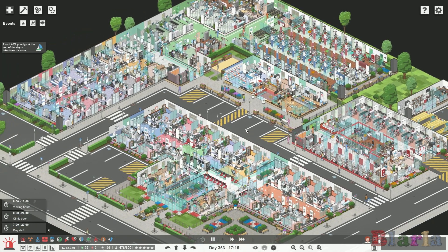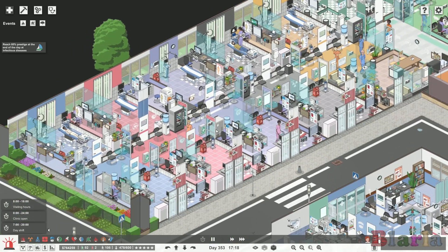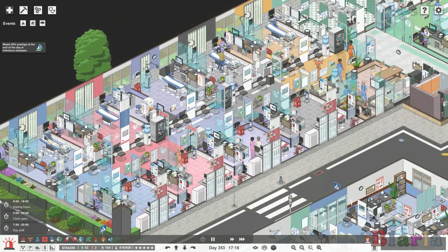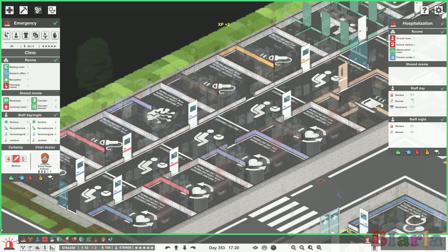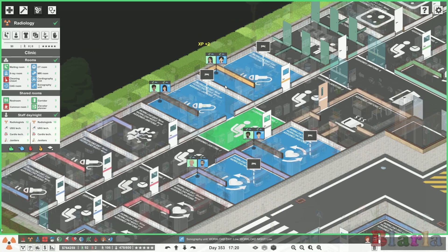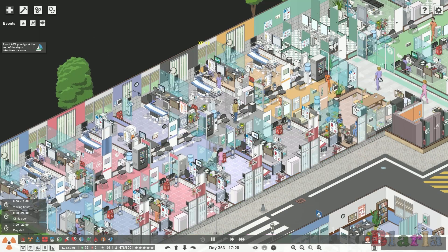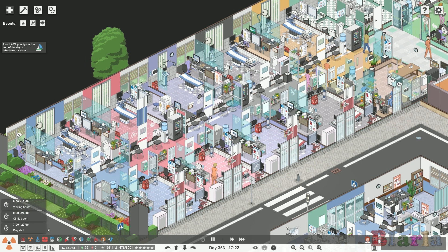We've got some changes happening over here which I haven't talked about. It looks pretty similar but if we come into management mode and go to X-ray, we can see there's actually a lot more X-ray-based rooms here than the color coding would have you believe.